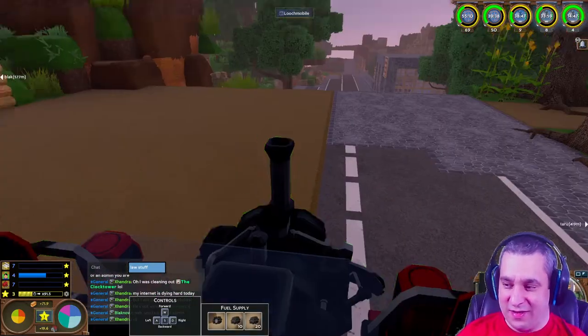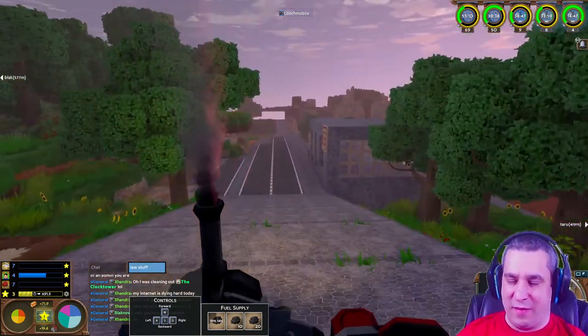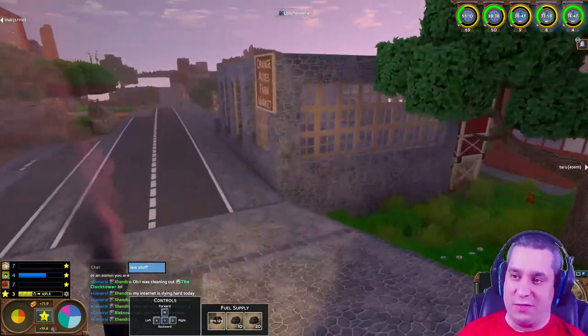That mortar is just going to disappear with advanced masonry - it's something like 12 mortar for one ashlar, probably without upgrade modules.